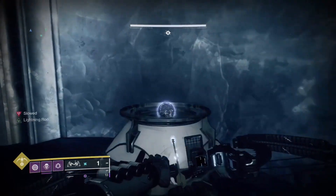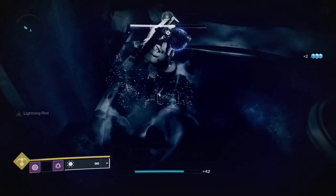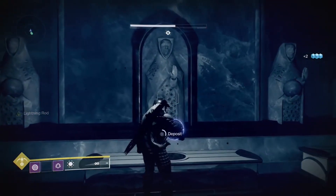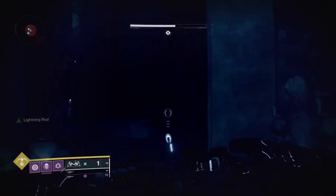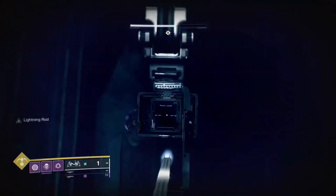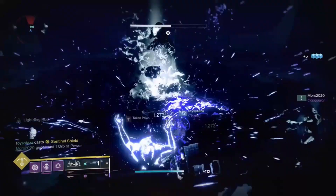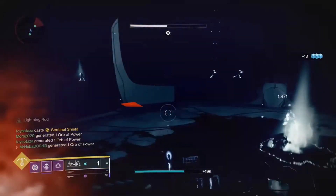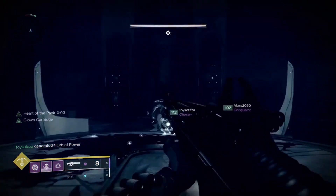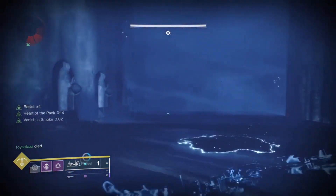As you enter the Thrallway, an orb will be on the right side in an alcove. Take this orb to the end of the Thrallway, jump down, and deposit it into the statue on the right side of the room. Then proceed to the next platforming section where a giant door will be opened in front of you. Cross the platforms, enter the room, and proceed to the center to start this encounter. Defeat the Taken Captain boss to charge your second token.